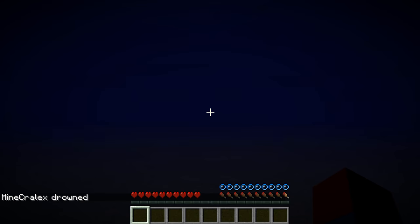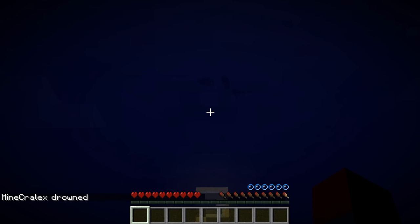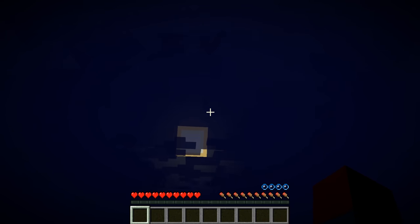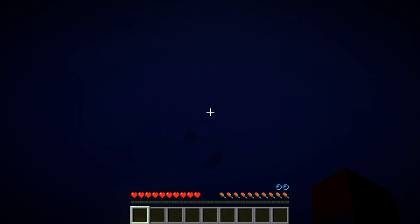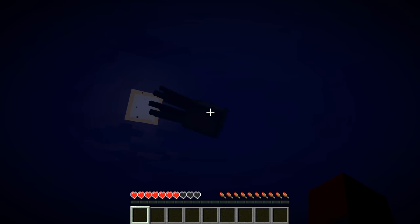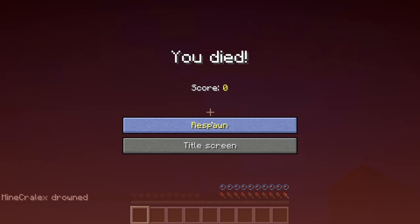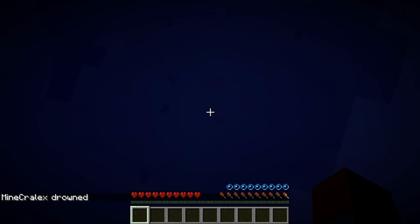So as you can see when I respawn, I'm going to try to swim up - that's pretty much what everybody does in Minecraft if you spawn underwater. But this let's play is so hardcore that you're unable to swim 90 blocks up. No matter how hard you try to swim up you're not going to be able to make it. As you can see, you can barely see the surface up there and I already died.